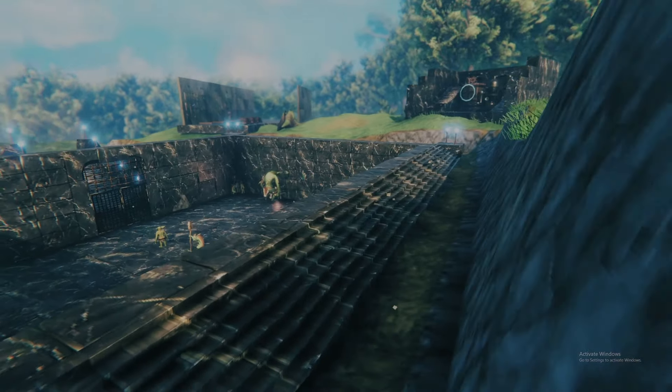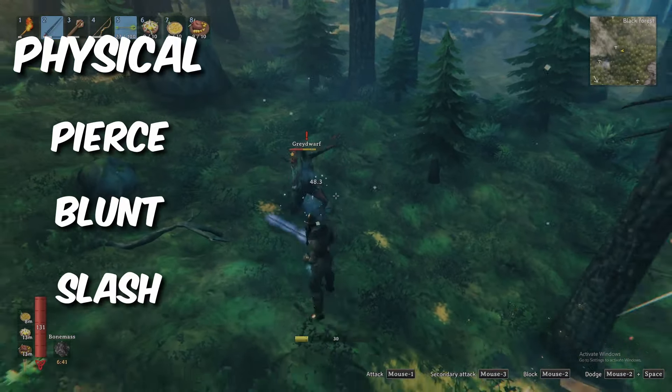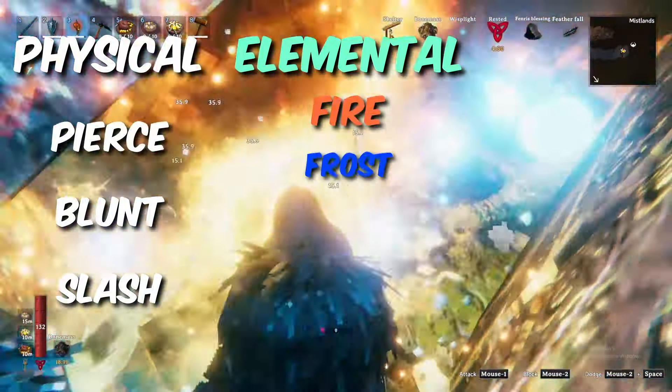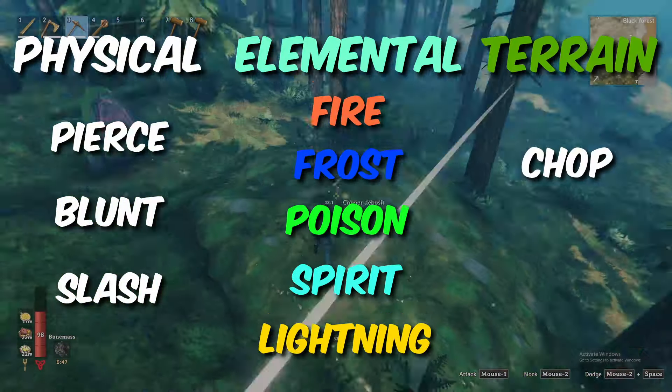In Valheim, there are three types of damage. First, physical in the forms of pierce, blunt, and slash. Second, elemental in the forms of fire, frost, poison, spirit, and lightning. And thirdly, terrain with chop and mining damage.